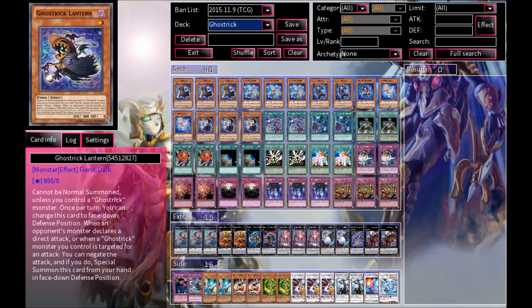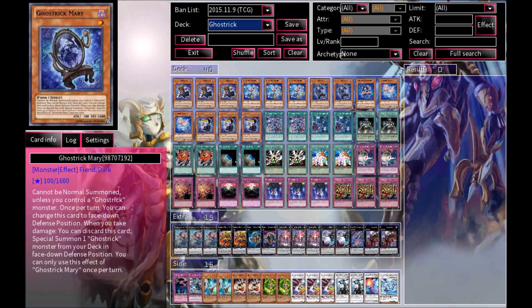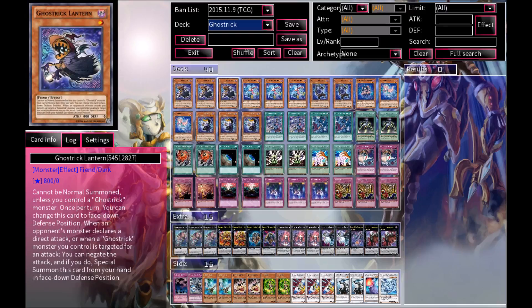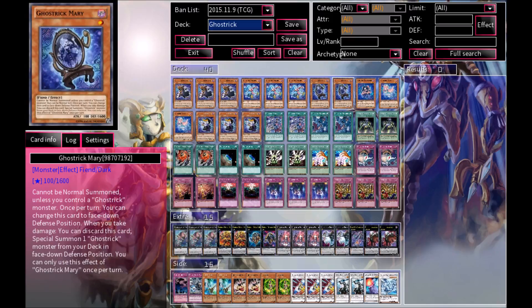Starting off, I've got 3 Ghost Trick Lantern, 3 Ghost Trick Jack Frost, and 2 Ghost Trick Merry. These guys will save your life points. Jack Frost and Lantern are better than Merry in my opinion, so that's why I'm running her at 2 instead of 3.